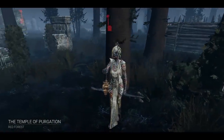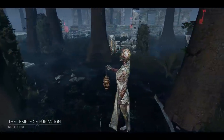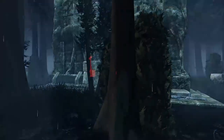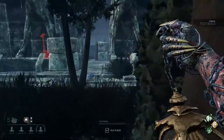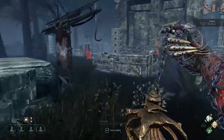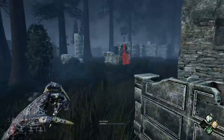Hey guys, Scott here and here's a quick start guide to playing the Plague on day one. This short guide assumes you've read the basics of her perks and power. Basically her power is a stacking debuff that makes people sick, and when they become fully sick they are broken, which means they have no mither until they heal at a fountain located randomly on the map.